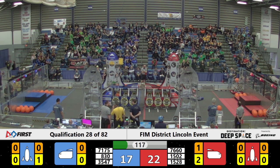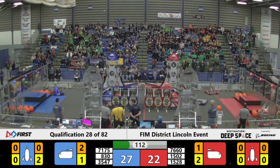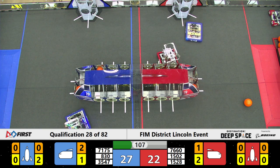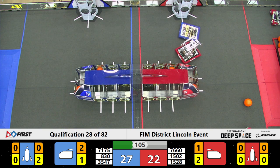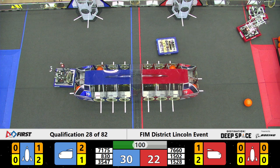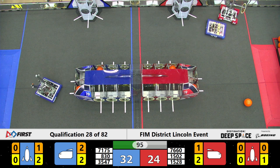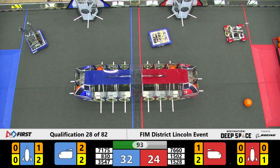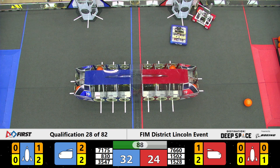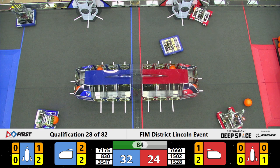A lot of teams trying to do the same thing, but a little bit of defense being played by 7175, a rookie team. 7660 dunking another piece into their cargo ship — it's good! 1502 lining up to get another hatch panel onto their rocket, just shy. Alliance member 7660 trying to grab another panel, a little bit of congestion going on. 1502 waits on blue side as 3547 grabs their own panel.